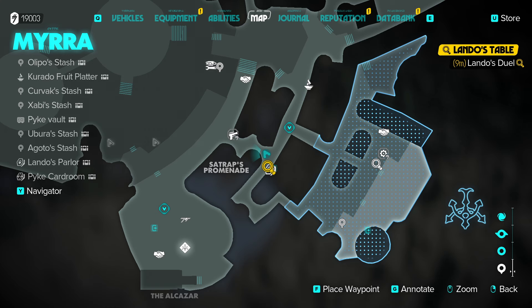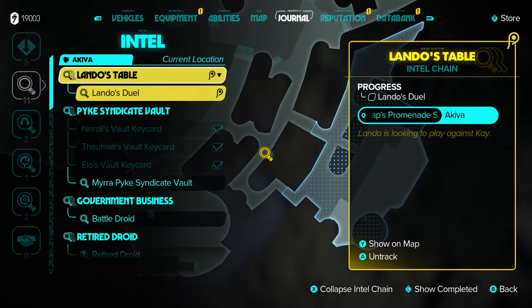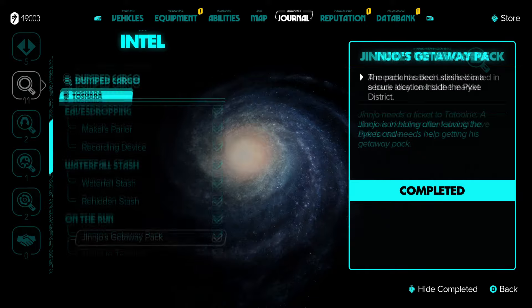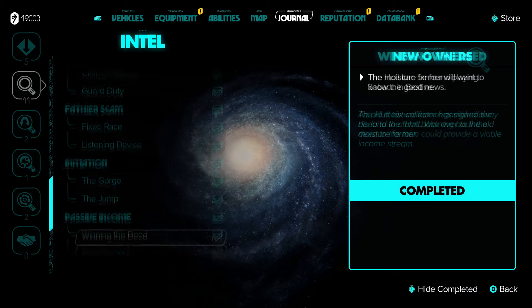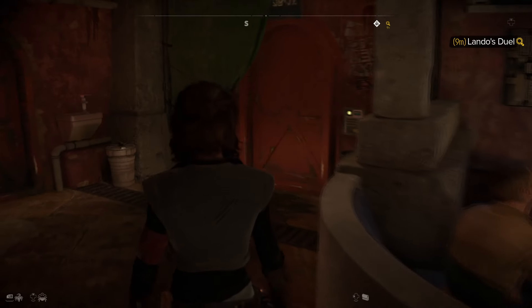First I want to talk about Lando's Duel, which is a quest intel that you get later on, but you have to complete a different intel to unlock it. He has a quest chain you have to do for him as well. A lot of people were asking about this online — back in Tatooine, you need to do the quest called Sheriff Quinn's Table. You need to have at least beaten Sheriff Quinn before Lando talks to you and invites you to play against him for another treasure, which is just in this room here and then down the stairs through this door.